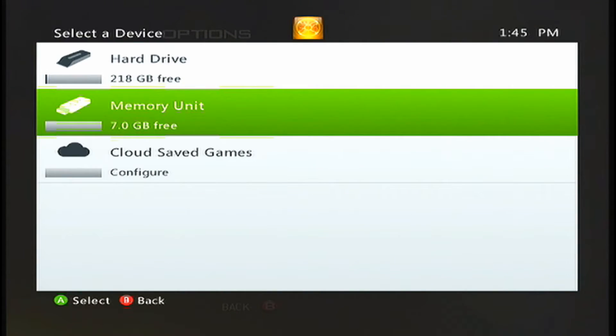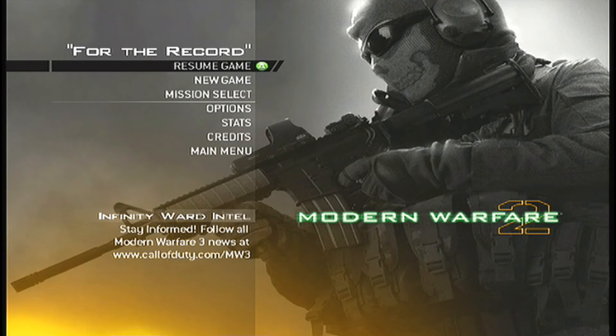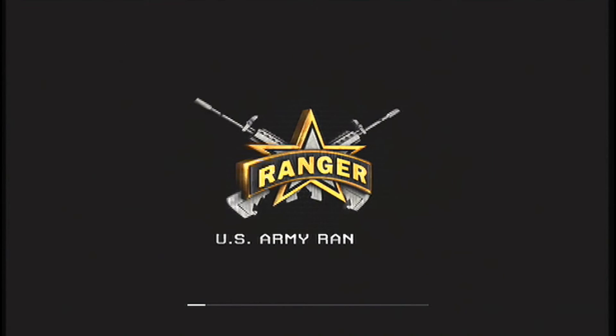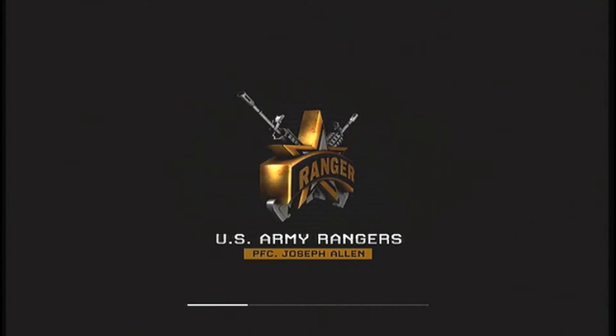Select game 2. And then you're going to go to memory, and that's why it says resume game. Now, if you want to go to resume game, it's going to run. I hate how it works so slow.